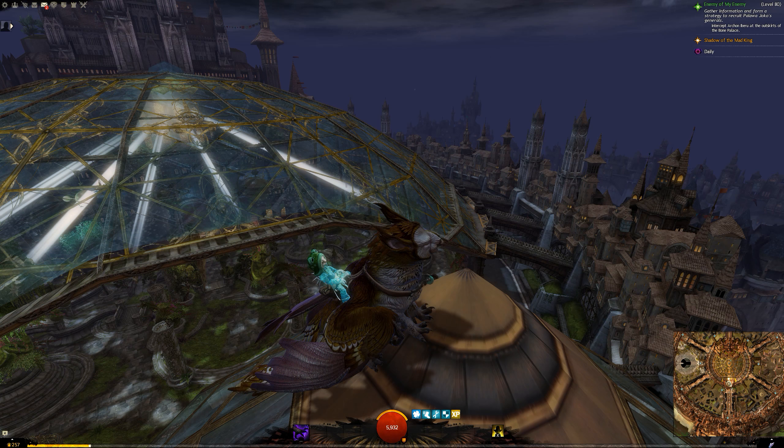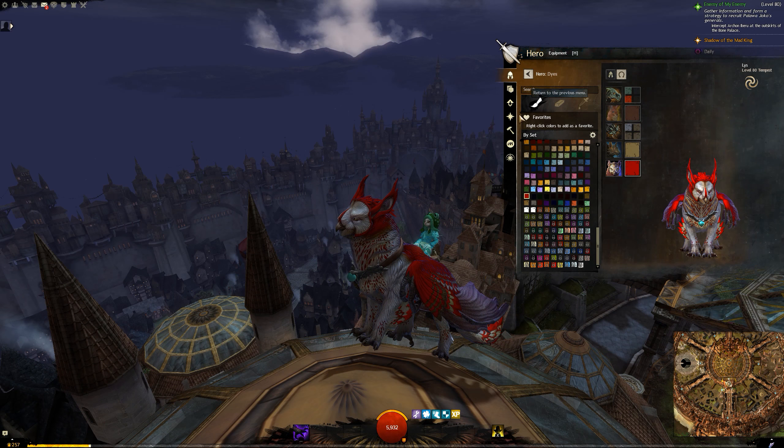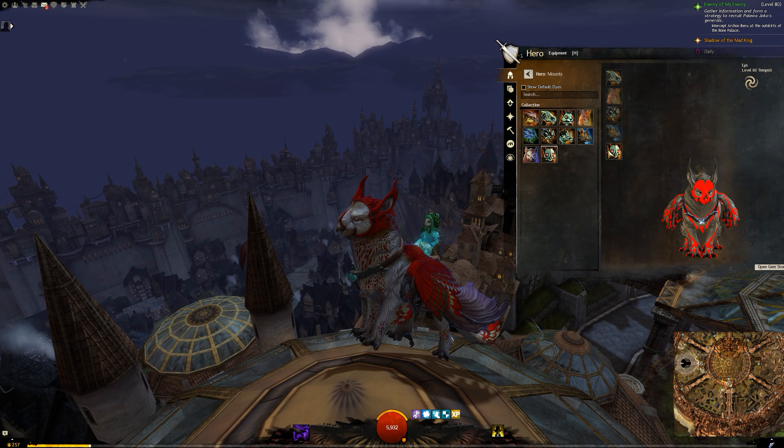This is what the Griffin looks like by default — ignore the weird terrain. It's a beautiful mount with really incredible stunning animations with its wings. Unlike the other mounts that have specific areas we acquire them from, this creature does have a sort of associated place in Vabi, but nothing along the lines of, say, the Jackal fortress high up in the sky. This Griffin is a lot bigger and actually quite different-looking compared to established griffins we've seen in Guild Wars 2 before.